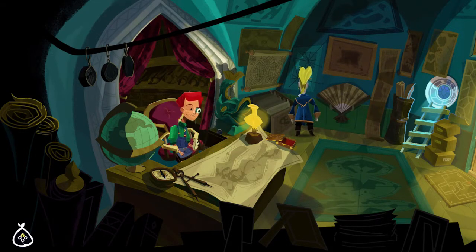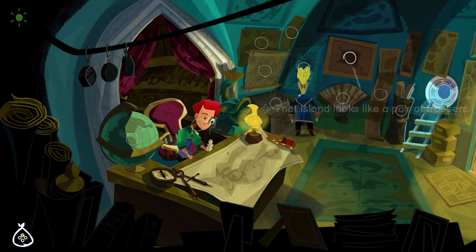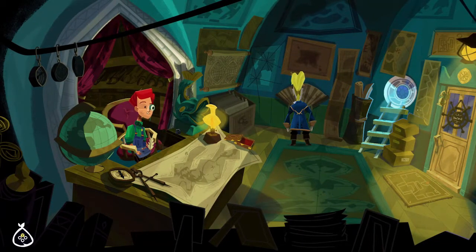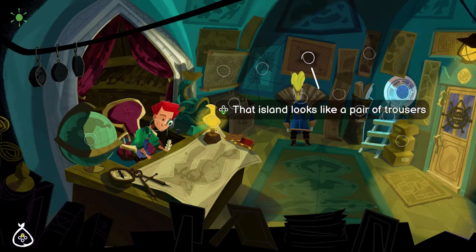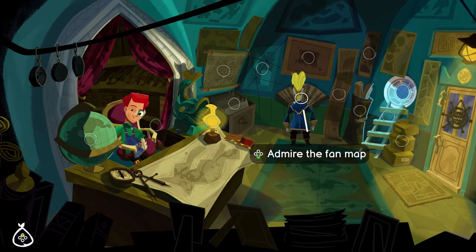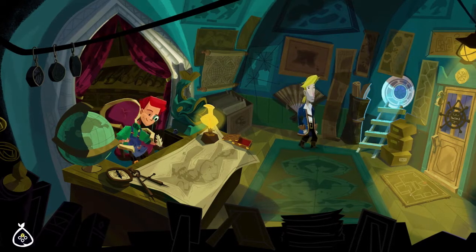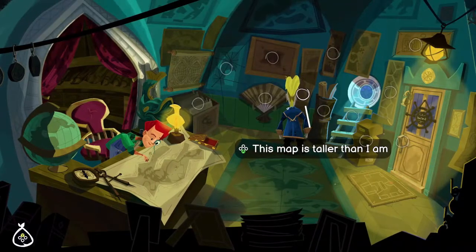What's this a map of? The secret movements and activities of my competitors. That sounds reasonable. This must be Trouser Island. Actually, Mr. Threepwood, it's... Yep, Trouser Island. It's a map on a fan. What'll they think of next? I had a map like this once, but I sailed left.